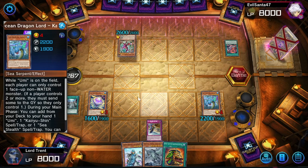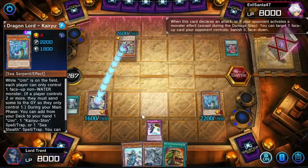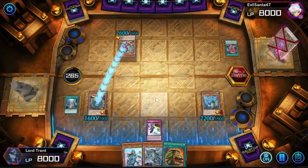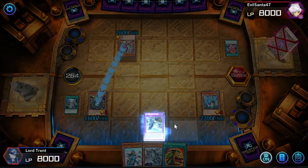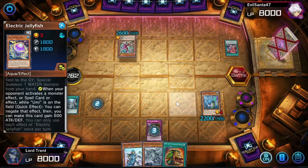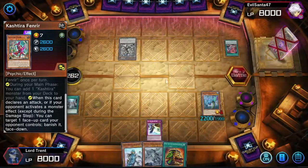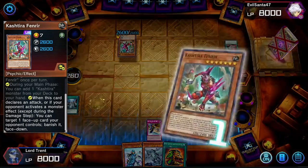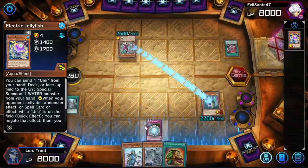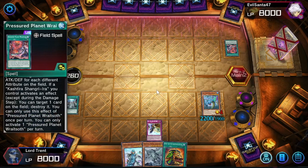It literally doesn't matter what he attacks - I'm going to negate it. Chaining on - he's going to activate the effect, I'm going to respond with my own effect, chain the Electric Jellyfish, then chain Sea Stealth to banish the Jellyfish off the field so it doesn't get run over in battle. It is going to gain some attack but it's not enough to deal with Cashdira Fenrir. Now he can choose to attack again - I love how it asks you whether you want to increase the attack even though the monster is banished. We're going to automatically destroy his monster.